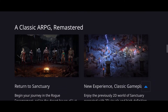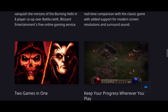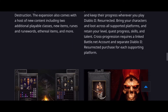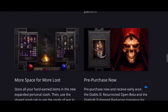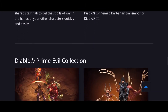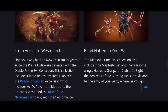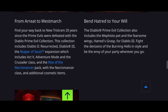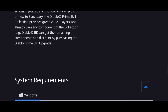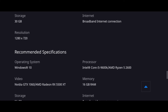The only difference between the versions they have is that one only includes Diablo 2 Resurrected, while the other includes Diablo 3 and a bunch of cosmetics along with it, as well as the expansion for Diablo 3. There's also an upgrade edition, so if you already own some of the content but not all of it, you can purchase it at a discounted price.